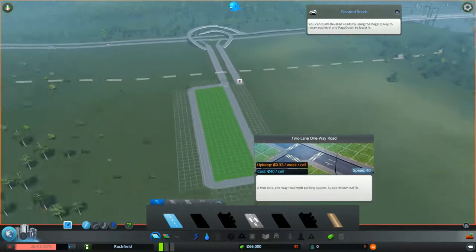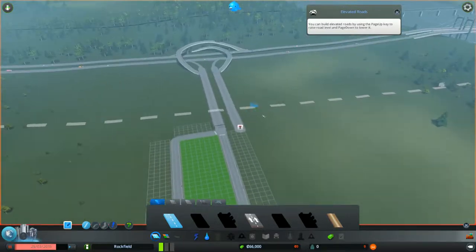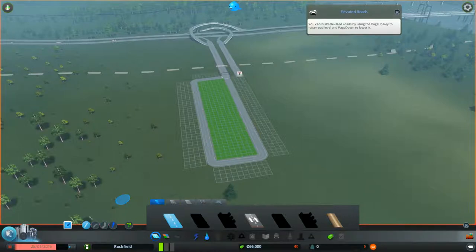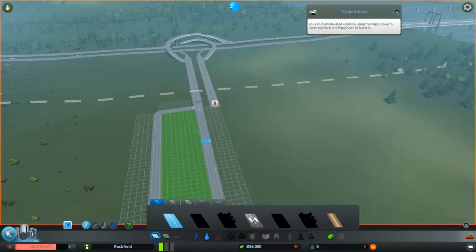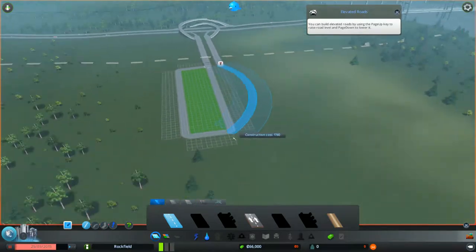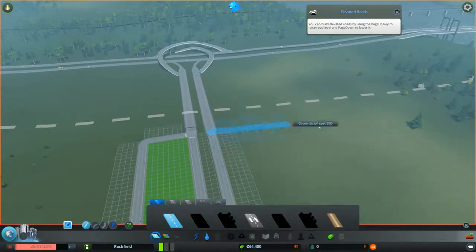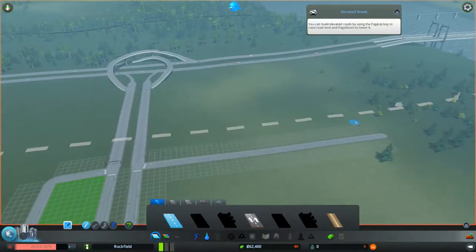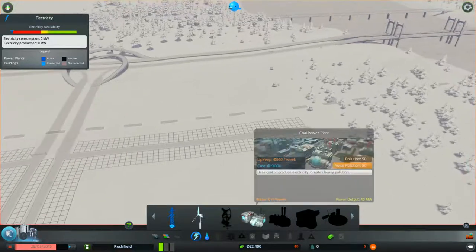A two-lane one-way road is a good option if you want to build roads with specific traffic flow. Nobody's building yet because the game is still paused. Before I start the game I'm going to build more roads, and then I'll build the power plant. You can't build a power plant without having a road connection.